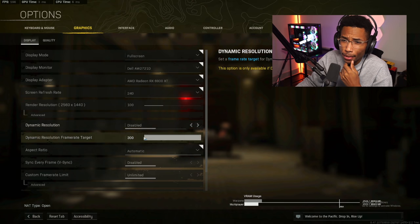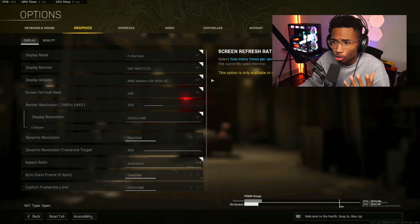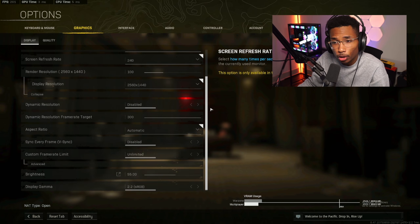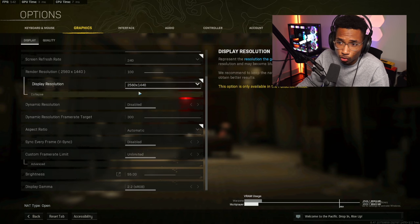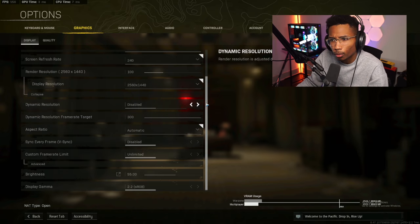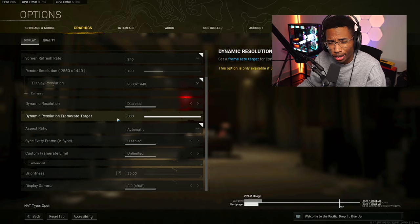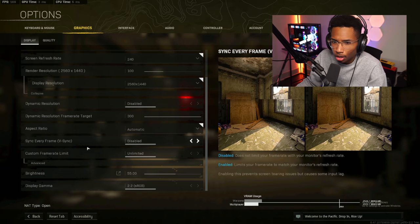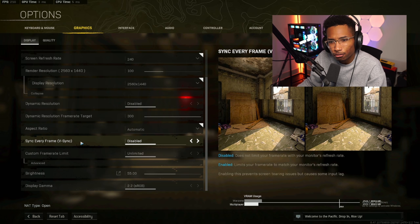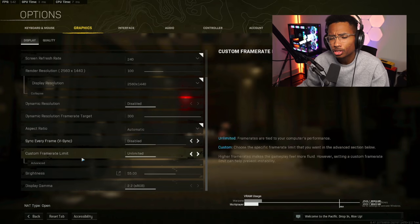Starting with render resolution — you want to make sure that matches your monitor. My monitor is 1440p so I'll set it to 1440p. If you're on 1080p, just change it to 1080. For dynamic resolution, you probably want this disabled. Sync every frame you also want disabled, because you want to see people faster and it adds input delay.